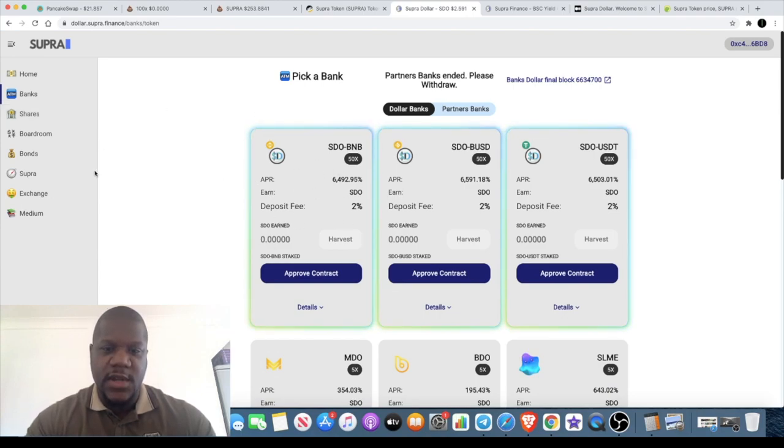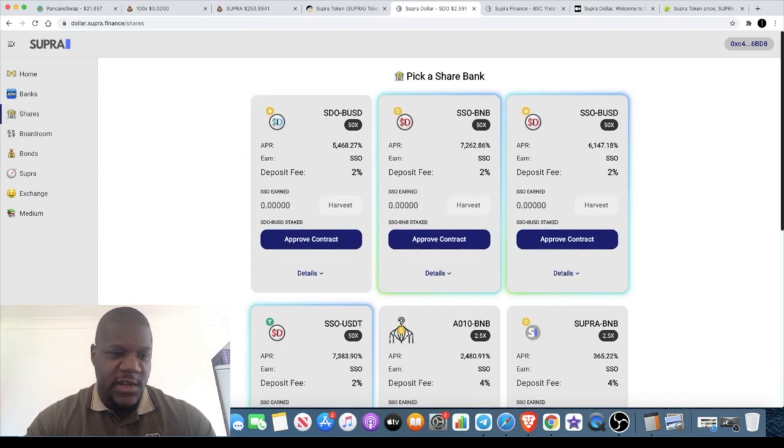It's got that banking type of feel. They're calling the staking and farming platforms "banks." You've got the shares — the Super Dollar Shares are at $3,925 at the moment. The Super Dollar itself is $2.59, but that's not the one we're buying. The one we're buying is the Super Token.